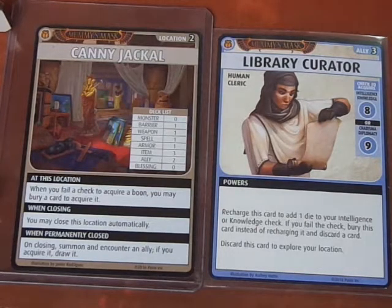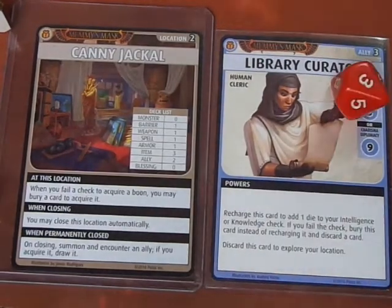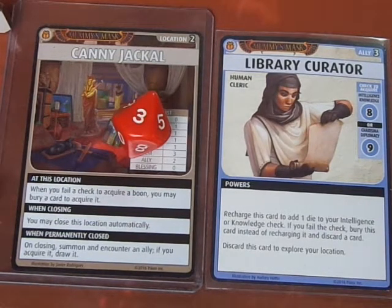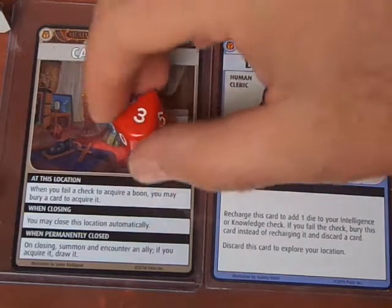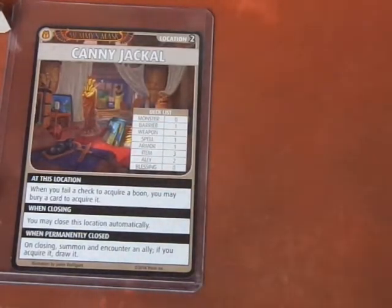Let's go ahead and roll a D10. We rolled a 3, but fortunately our Charisma bonus is plus 6, so we do acquire the Library Curator. We can discard this card to explore our location — let's go ahead and do that, gaining the Library Curator and exploring again.